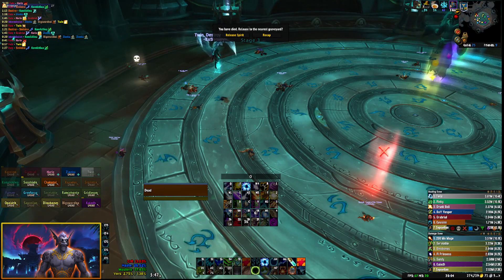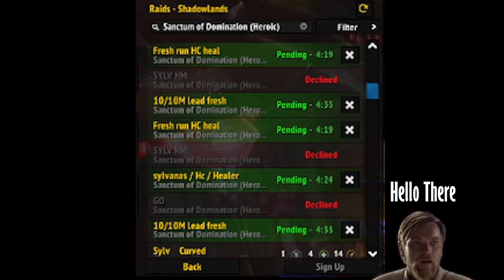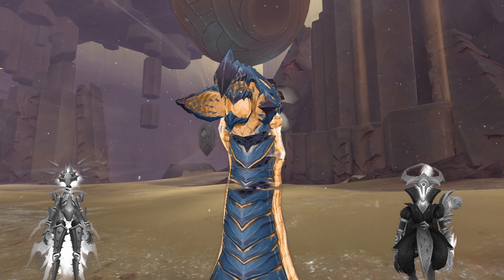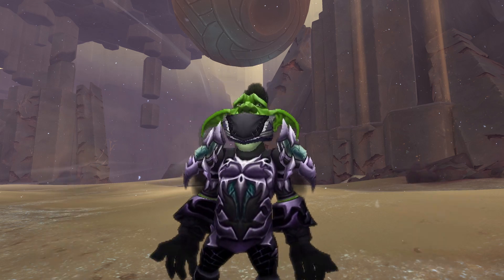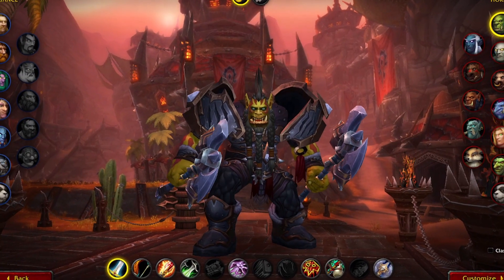Welcome to a TLDR boss guide, because sometimes you forget to soul stone a healer and getting into a pug group takes longer than the second coming of Jesus. Skull X is one of three choices after you kill the first boss in Sepulchre of the First Ones, and only has one phase. This is also a heavy movement fight especially for melee, but I guess you chose that life when you rolled an inferior DPS class.